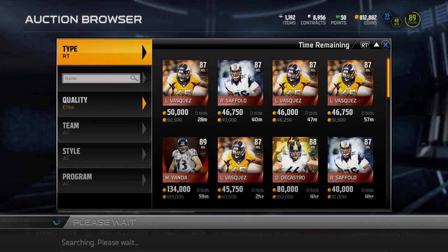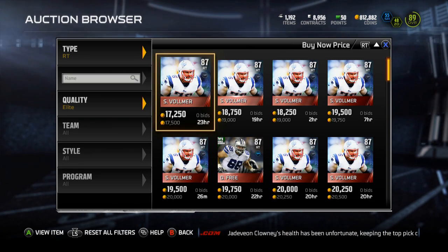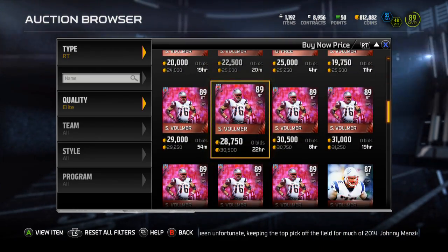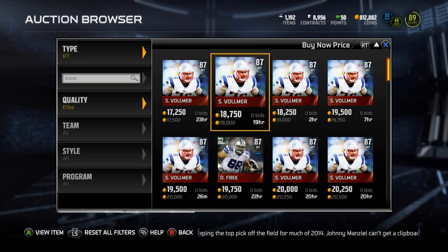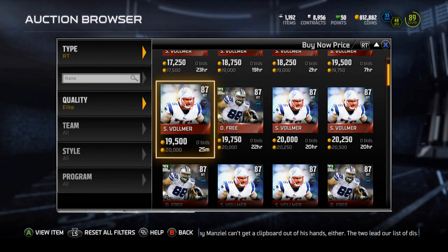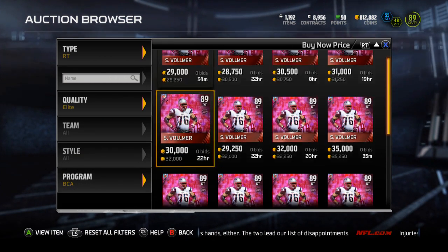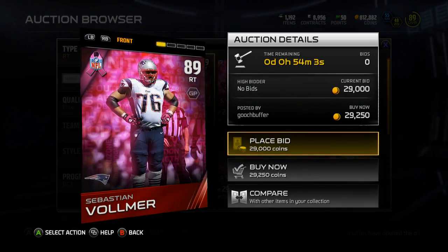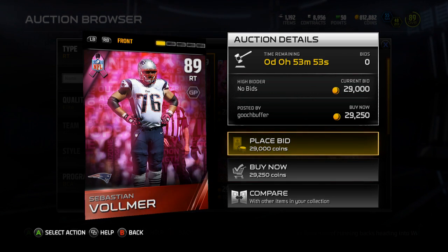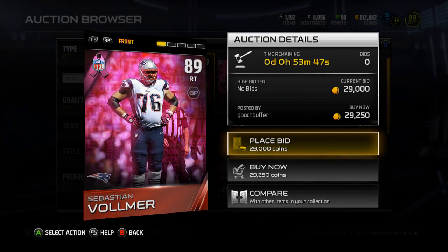I'll add a full elite line sometime in the future, but not right now. Going to right tackles first — you can see that overall they're pretty cheap. Sebastian Volmer is pretty cheap along with Doug Free. In my opinion, why not get the 89 overall? Doug Free is my chem so it might have been better to pick him up, but you can get a pretty cheap right tackle elite for 17,520 coins for the Doug Free. I wanted the Volmer though — it's a new BCA and he's a Patriot, so I had to pick him up.